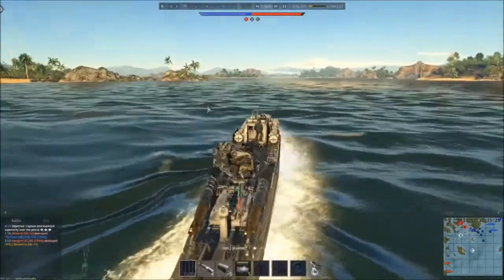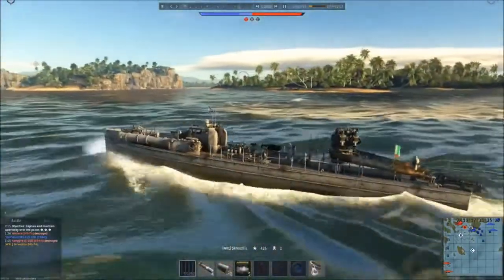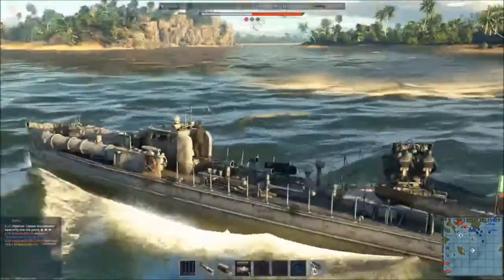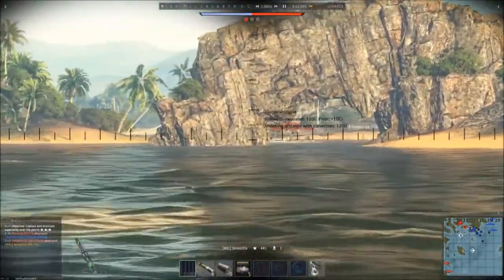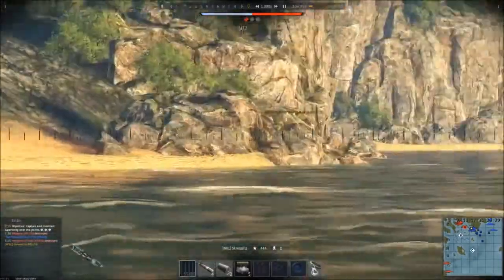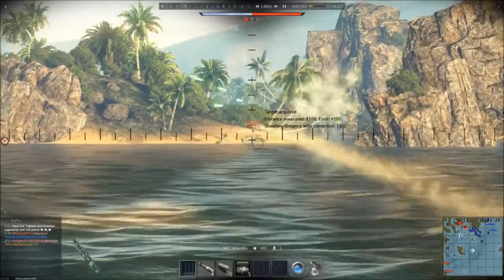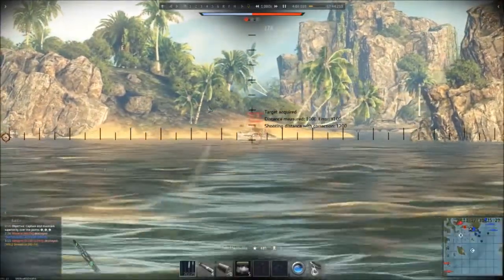That comes into effect with the destroyers too. The Italian destroyer feels very weak compared to the American destroyer, for instance, which is going to cause a lot of problems. We've got another gunboat over to our right there. We'll do some shots over there — went a bit high, but we did get a few shots on its main area.